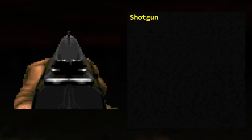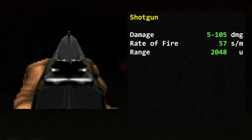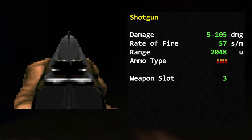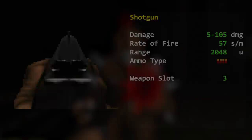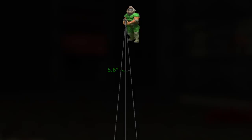The shotgun is the workhorse of Doom. It fires 7 pellets per shot dealing 5–15 damage each in multiples of 5, up to a theoretical 105 damage total, at 57 shots per minute, with a range of 2048 map units, using shells in weapon slot 3. Because of how Doom's RNG table works, 105 damage is impossible — the true maximum is 100. Each pellet has a maximum horizontal spread of 5.6 degrees, and contrary to popular belief, the shotgun has no vertical spread.